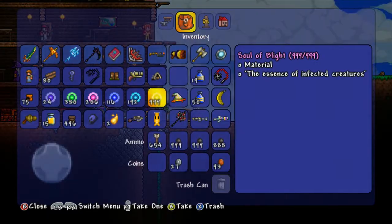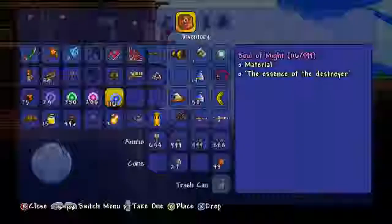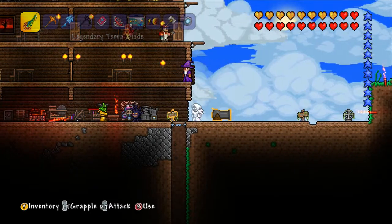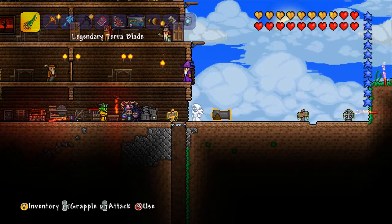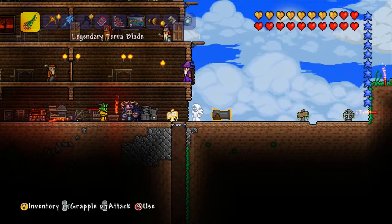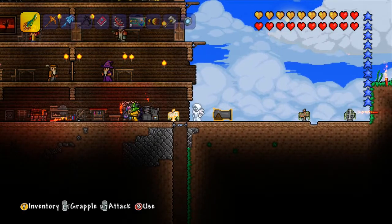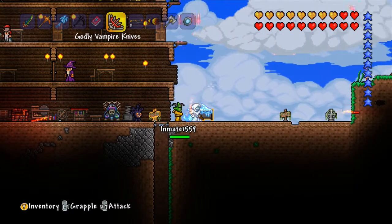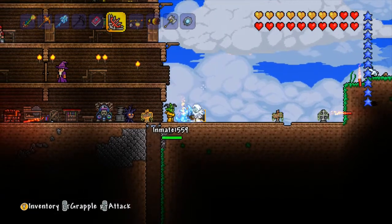So first thing you do — you can only do it in multiplayer, you need two people. First you throw them all of the duplicating items. And then once the save icon disappears, you give the person back the item. Oh frick, I deleted it.